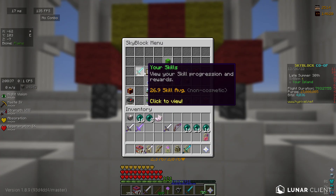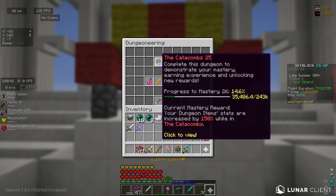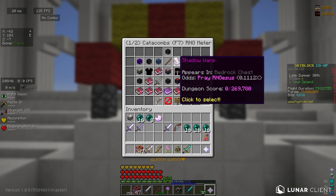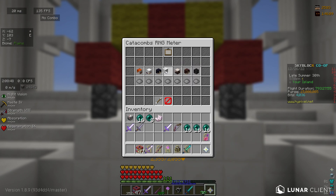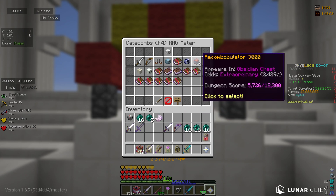If you want to set your RNG meter, you go to Skills, then Engineering, then Catacombs, then RNG Meter, and you can select whatever one you want. Set it to either spirit wing or spirit bow, because those make the most money.